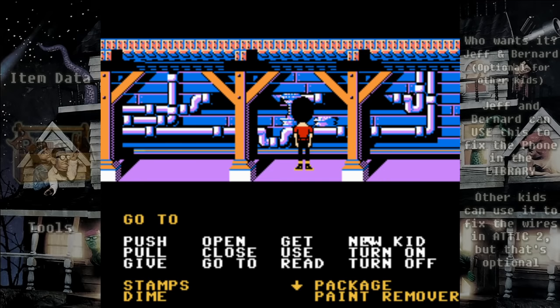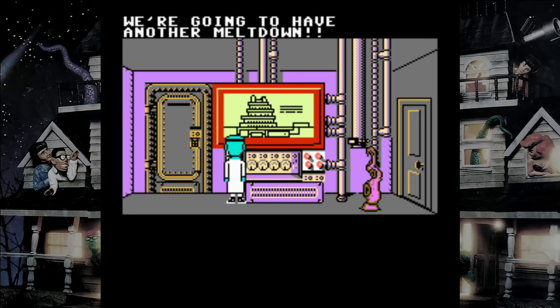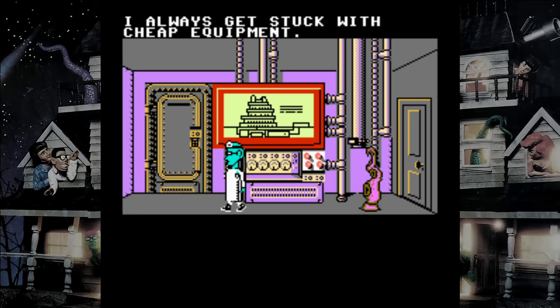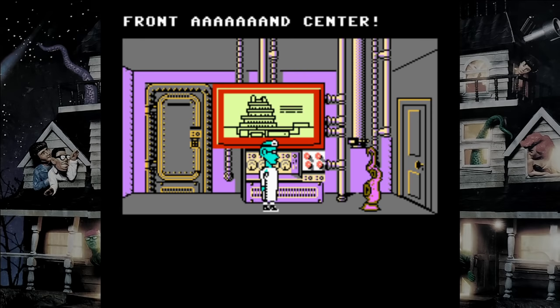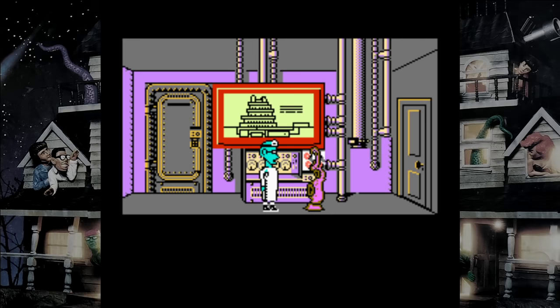Switch to Wendy and go under the house to turn on the water valve — this will drain the pool. The pool is cooling a nuclear reactor, so you cannot leave it drained for long. The plan is to have one kid waiting by the pool while another goes under the house to turn on the water valve. Then send that kid down into the pool quickly to get what they need, and turn the valve off to refill it. If you take too long, the house will blow up and it's game over — save before messing with the pool.